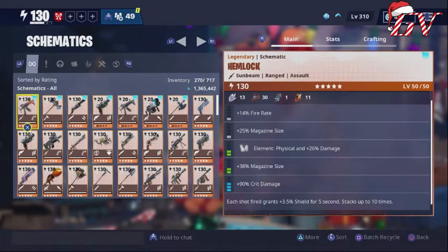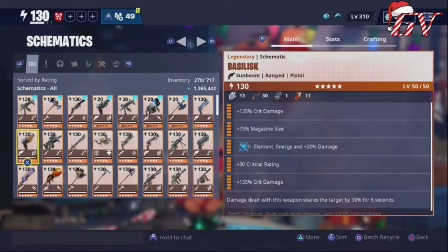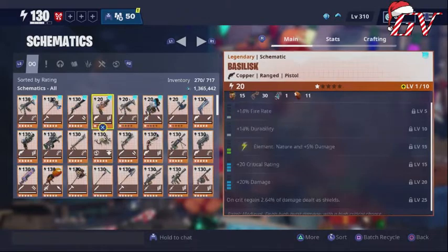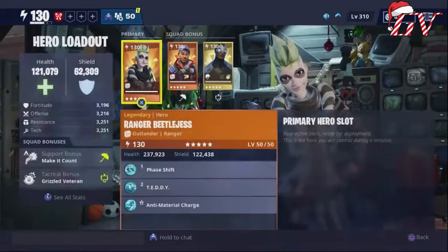There are some really awesome sixth perks out there with good potential — like this Hemlock: each shot grants 3.5% shield for five seconds. They're doing a lot of different perks for these weapons now, as well as some new hero stuff possibly coming in 2019. But let's get into it and take that gun out.